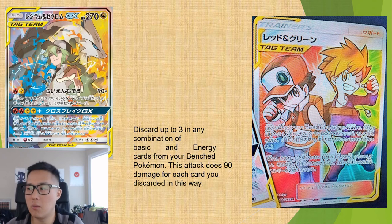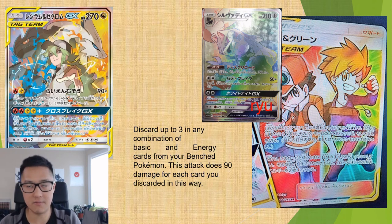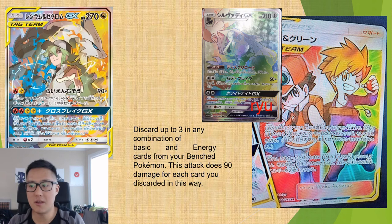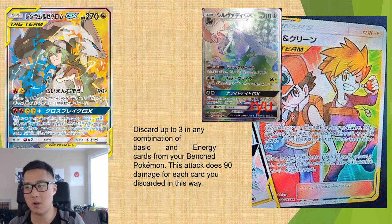So what can we use Red & Blue on to support Zekrom & Reshiram? One thought was Silvally-GX: you have Type: Null in play, use Red & Blue to evolve it into Silvally-GX, discard three cards, and ramp up Silvally with a couple of energies. Then Silvally's ability lets you draw back up to five cards — so if you barely had enough to get the combo off, you refill your hand right away. I feel like that's one strong combination.